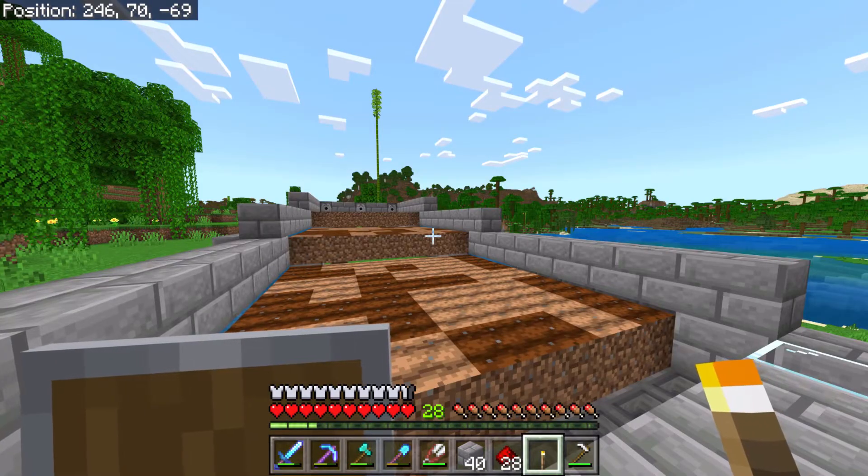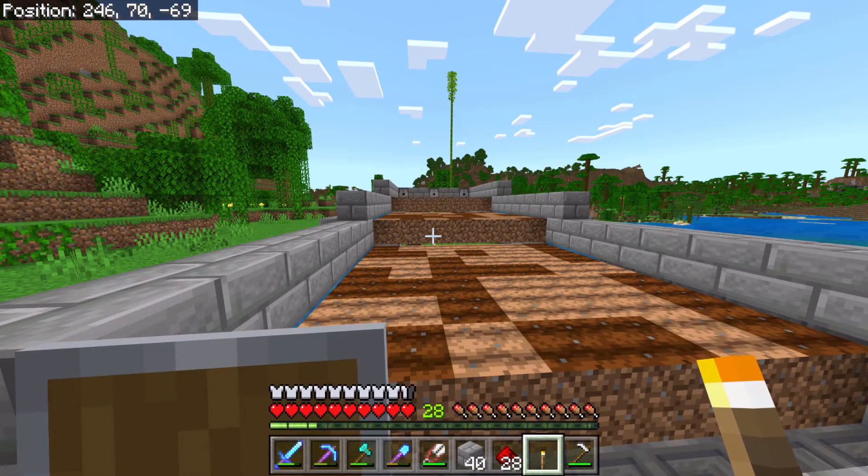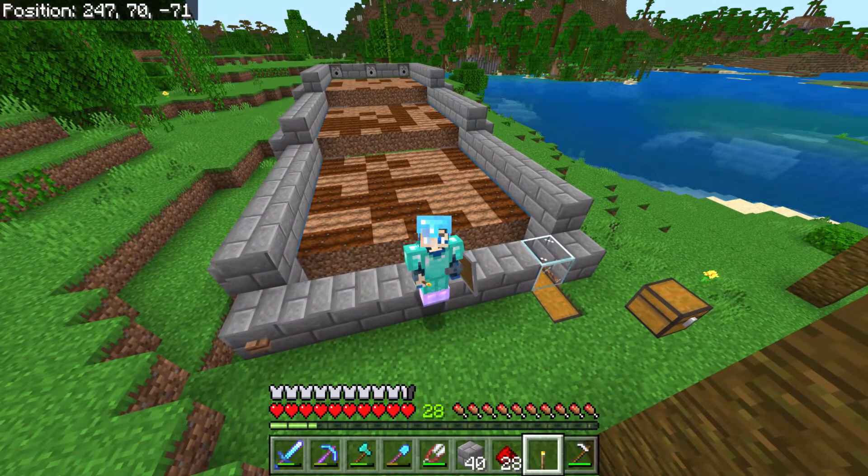So this farm will produce over two stacks of wheat per harvest, and I think four stacks of seeds. So that's how you make an automatic wheat farm in Minecraft. This works in 1.19. And yeah, make sure you subscribe and hit the like button and hit the bell so you never miss a video. Bye guys.